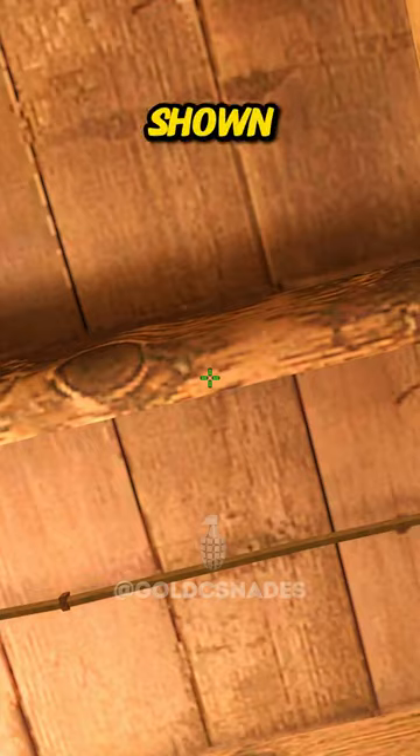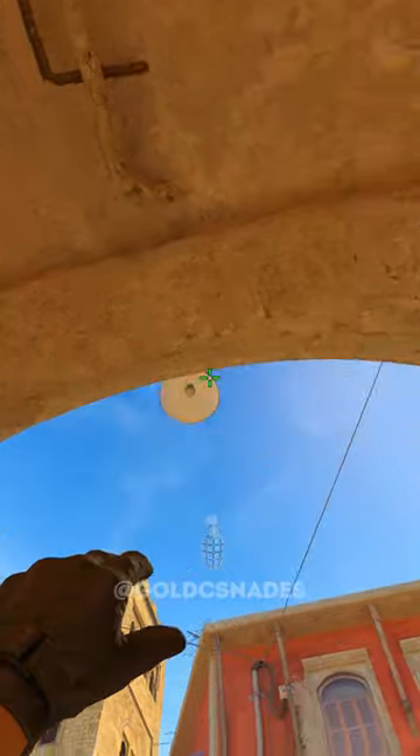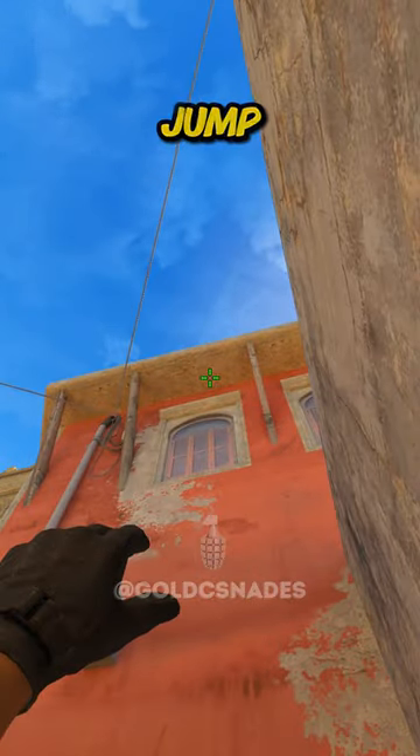Stuck right here. Aim as I've shown. Without moving the mouse, move until you are stuck on the wall. And left-click, jump throw.